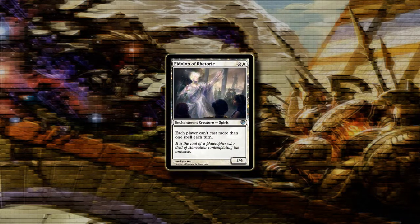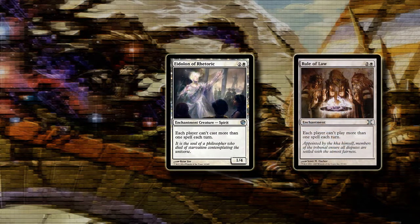Eidolon of Rhetoric is a 1/4 enchantment creature and its effect is the same as Rule of Law, which already sees play in Modern sideboards. I'm sure Eidolon could replace Rule of Law in most of those decks, as Lightning Bolt doesn't even kill it, and having a 1/4 to attack and block with can be worth the risk of losing your enchantment.